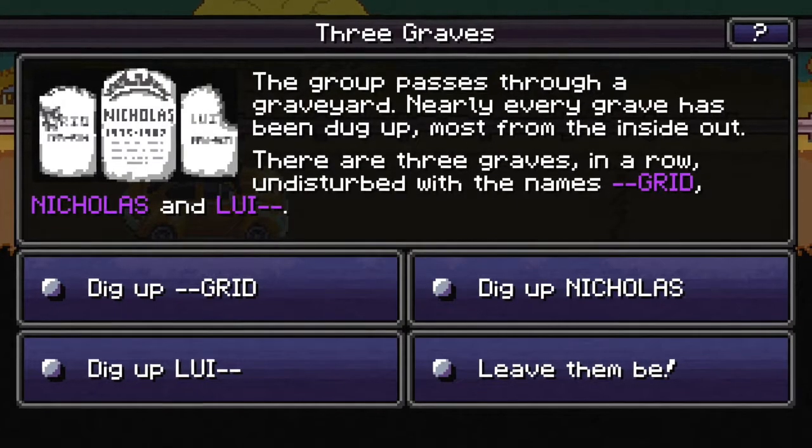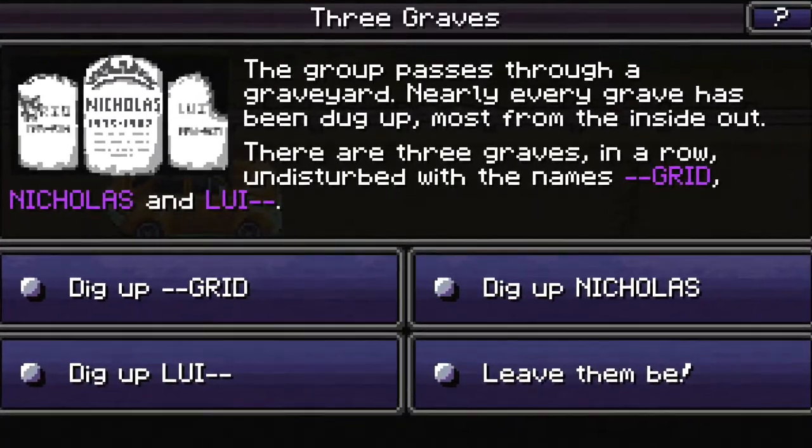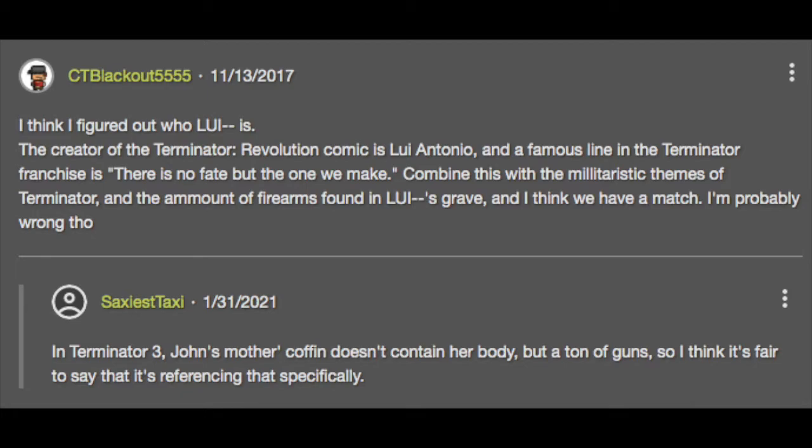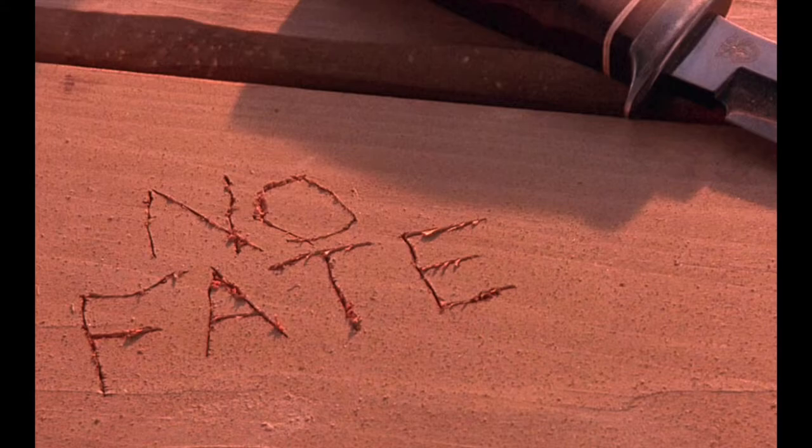The other two graves' names in the Three Graves rare event: The Three Graves is a rare event where you come across graves with some names blocked out. The only readable name is one with the letters 'L-U-I,' possibly a reference to the creator of Terminator Revolution Comics, Louis Antonio, and the famous line 'there is no fate but the one we make.' Fittingly, the grave contains a bunch of weapons.